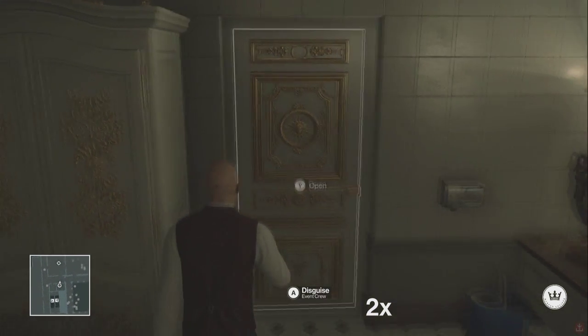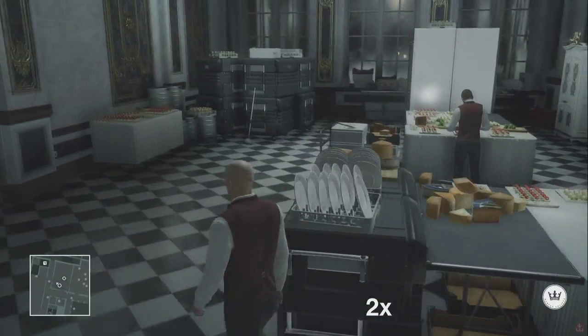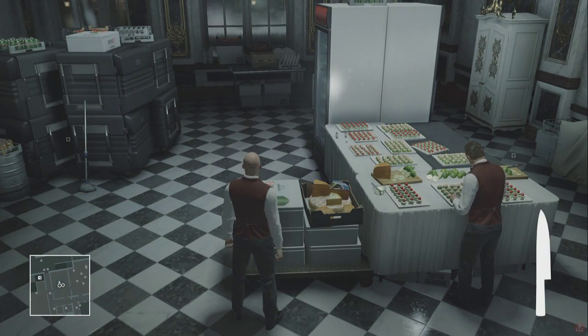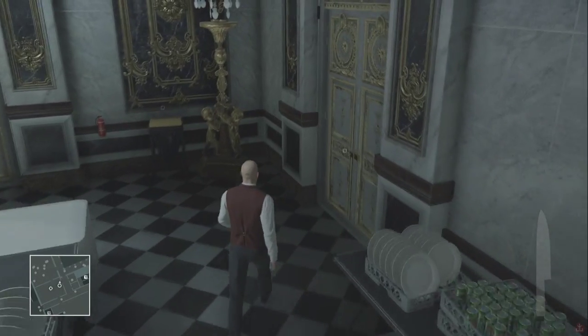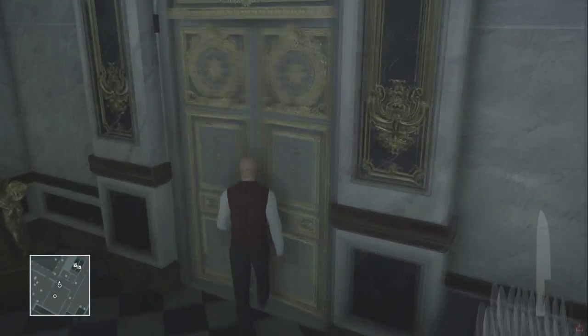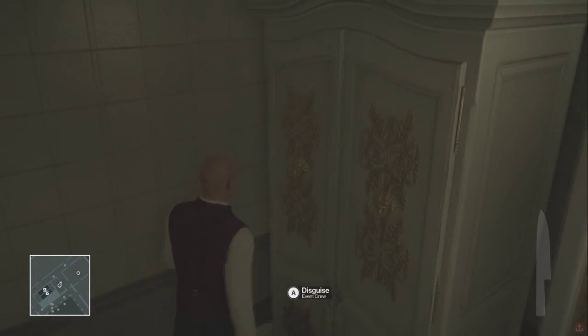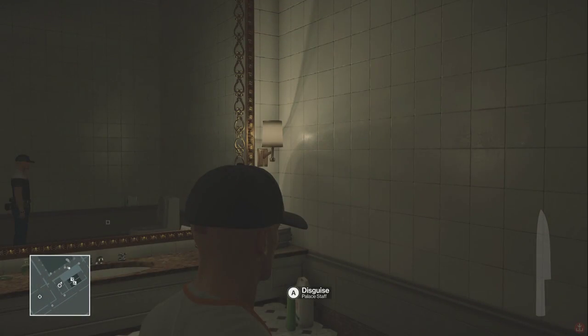I kind of confused myself here. The requirement for this mission is that you have to use a knife, so I went back in there using the waiter disguise to get the knife. Behind the bar area is another knife if you really want it. Get back into your suit, or the tech outfit, whatever you want to call it.